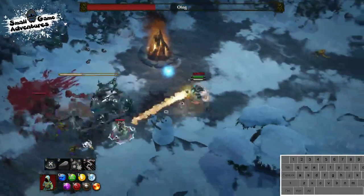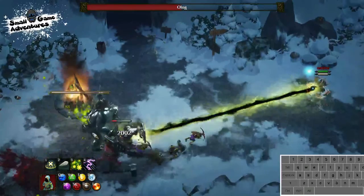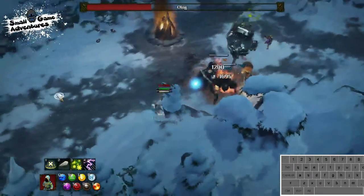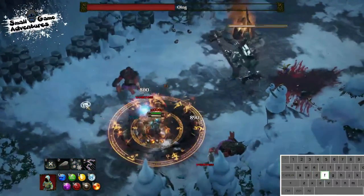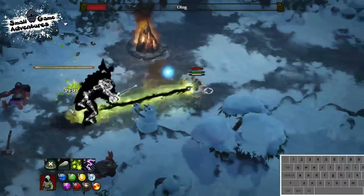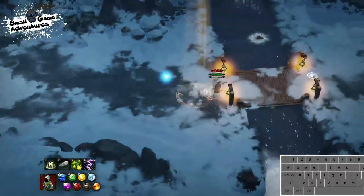Notice how my rock shield takes that blow to the face - it is honestly not an issue. Let's focus on Olog. Look how well he's placed! Look how easy he is to kill because he's so slow. Just kill everything around him and then take him out. There's no problem there. That's this area completed.